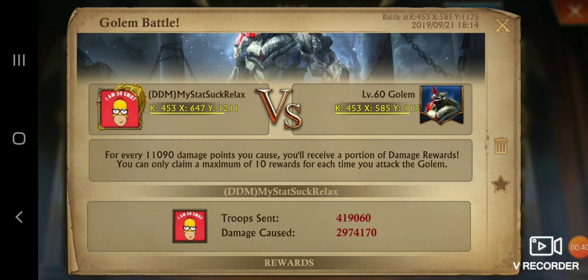I only have a 1.5% Crit chance, so my Crit is extremely low, because I focused on getting March, because I understand March. I don't understand Crit, therefore I focus my efforts on what I understand.